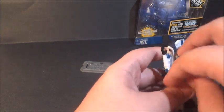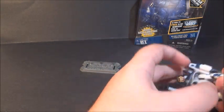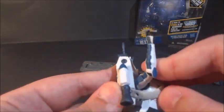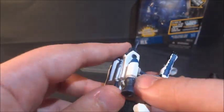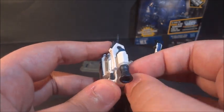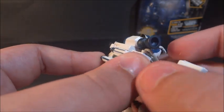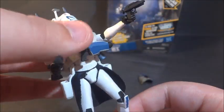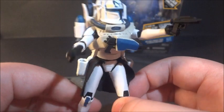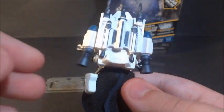You've got to get these little bands over him, plug these tubes into the back here, and then just kind of push your fingers in there and get this thing onto the figure. All right, I got the propulsion pack on Rex here — it's a bit of a pain to get on, but it does look very cool once you succeed.